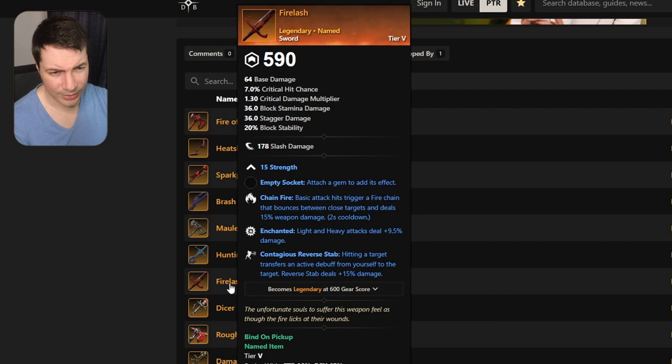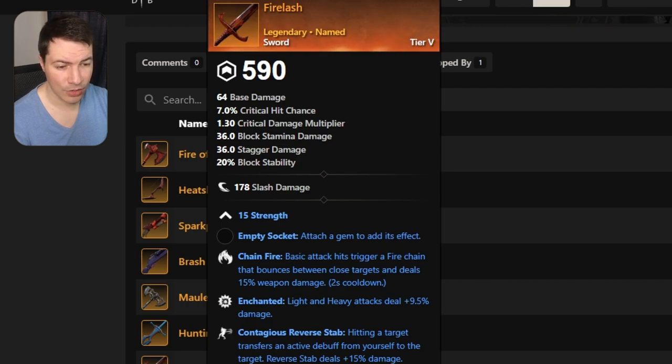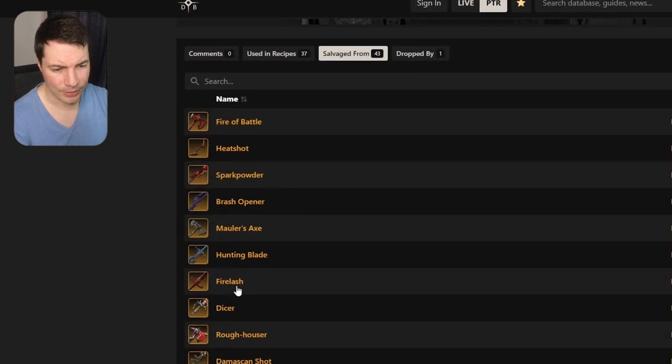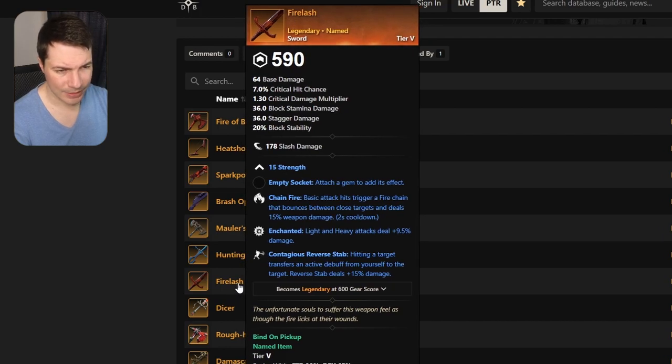Let's take a look at Sword Fire Lash. This one comes with chain fire, enchanted, and contagious reverse stab — so you can transfer those debuffs from you to the boss. But no bane, and also not too good for PvP, so just an average one.